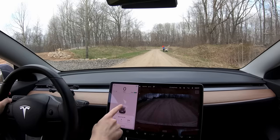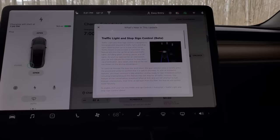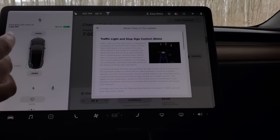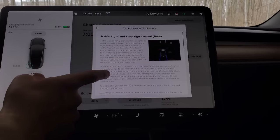So here are the release notes. Starting at the top — I'm not going to read these to you, but if you want to read the full set of release notes go ahead and pause the video. The huge, huge thing here — probably the biggest update these cars have ever gotten — is traffic light and stop sign control. They're basically going to stop at any intersection.